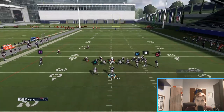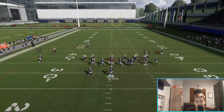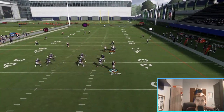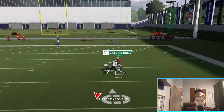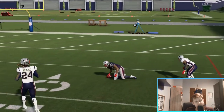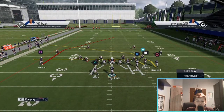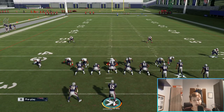There we go - this is the setup. This time I'll time the throw a bit better. You can see we lead it ahead of him. With a faster receiver and a stronger arm QB, that's going to the crib - it's pretty much a guaranteed touchdown.